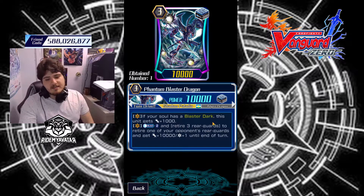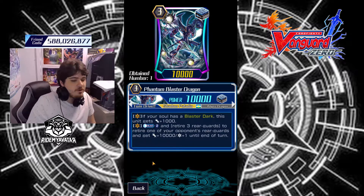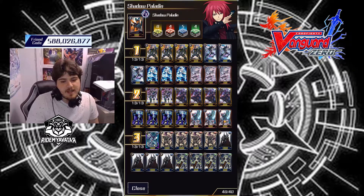Phantom Blaster Dragon — if he has Blaster Dark in soul, plus 1k power, Counter Blast, retire three of your opponent's rearguards, retire one more of your opponent's rearguards, gets 1,000 in credit, crit power boost — all the fun stuff.